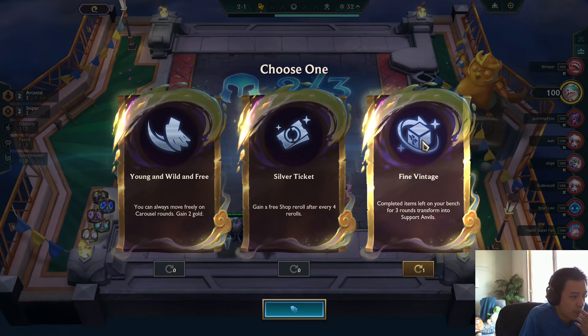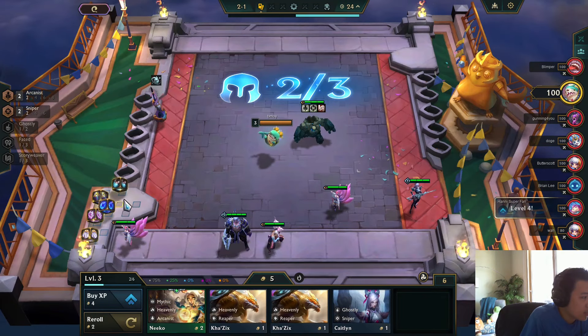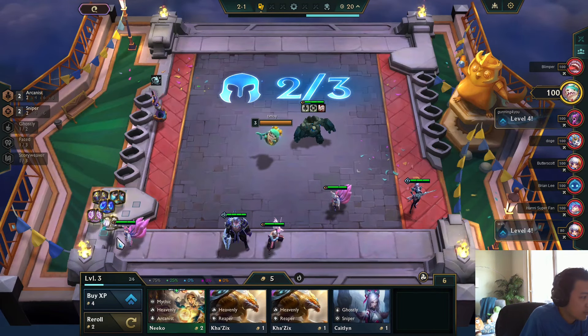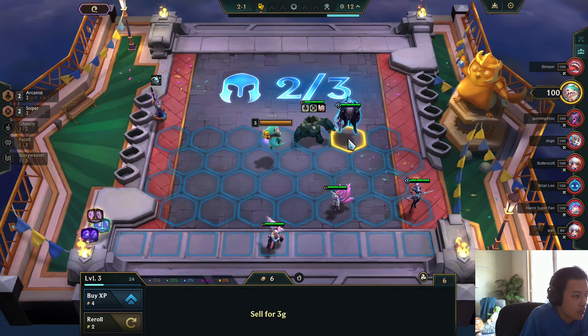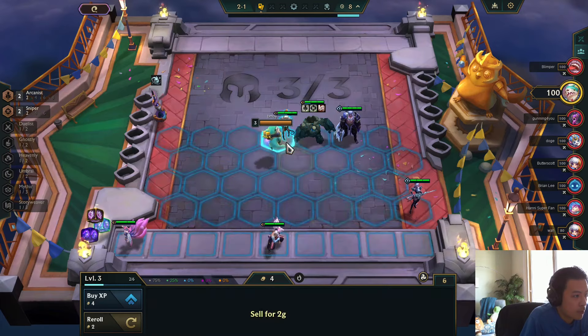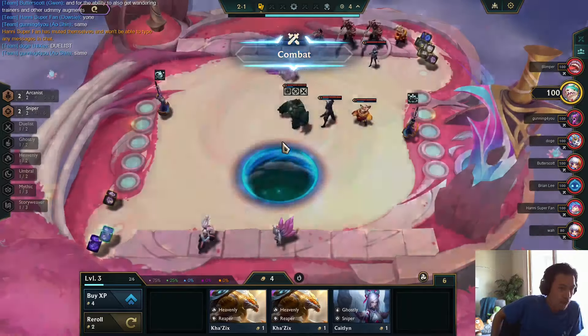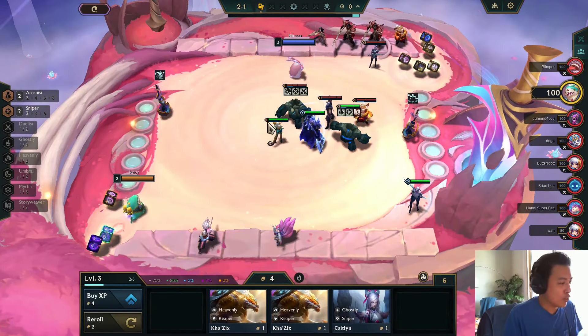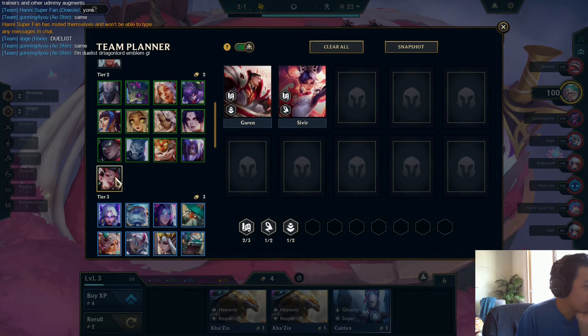A 5-component start is absolutely perfect for fine vintage. I can start transforming 2 items right away. And even though I don't have any story weaver units, I'm down to force because of my wandering sentinel. They got fortune — that could be scary if they get one emblem. I might make sure I don't miss any of my story weaver units.